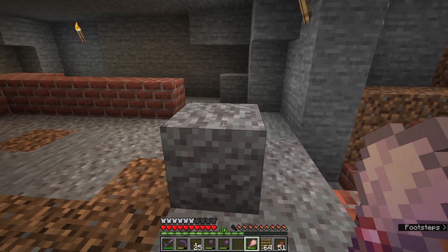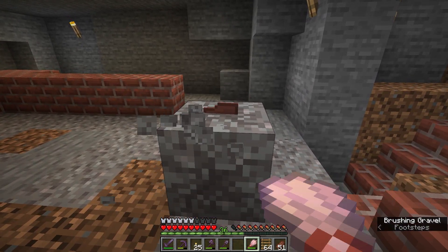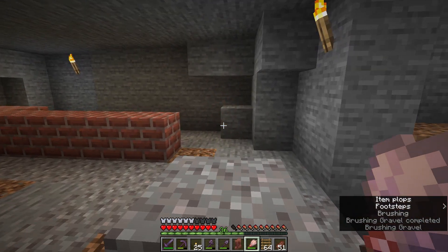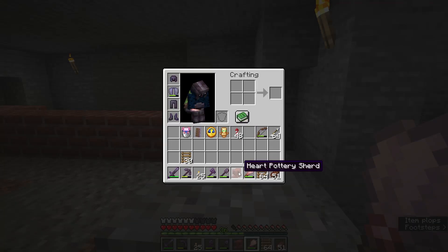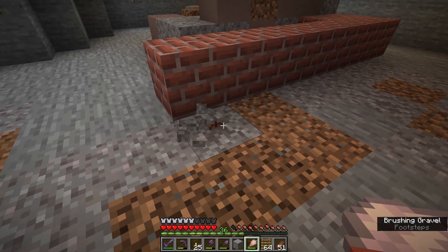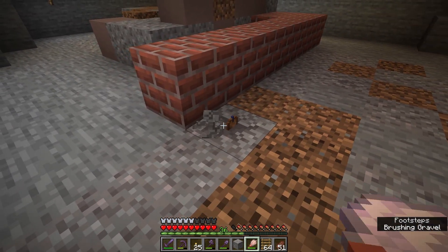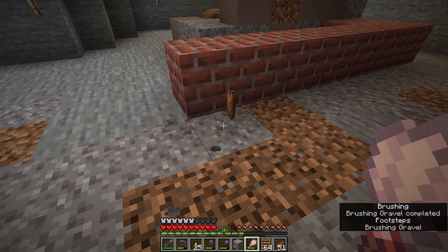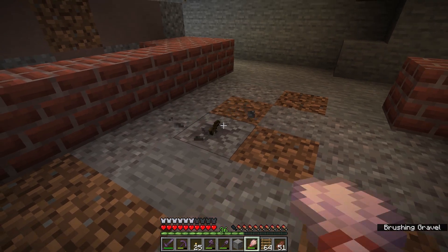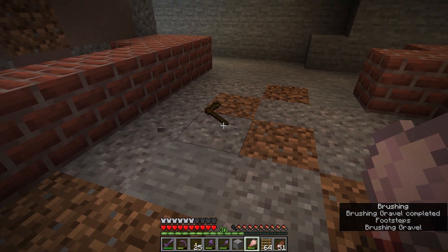Now let's go down here and dig up the suspicious gravel I left behind. Here's a piece right here. I got a pottery sherd - that is the heart pottery sherd. I don't think I have this one yet, so that's pretty cool. What's in this one? A candle? Interesting. There's just a wooden hoe in that one.